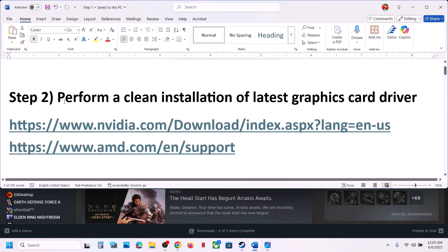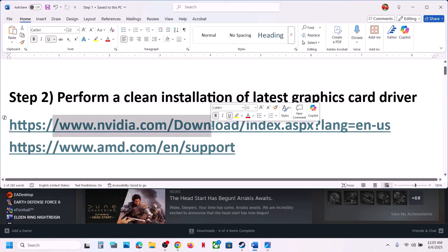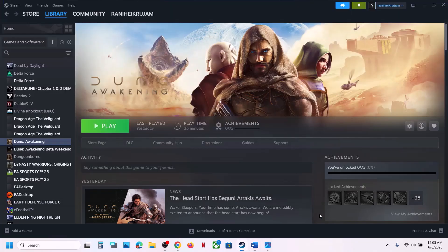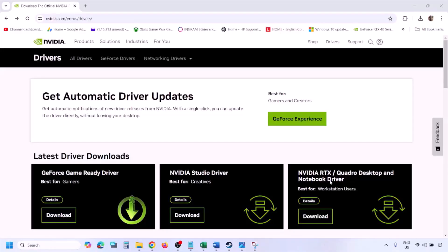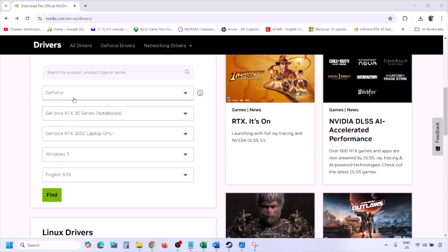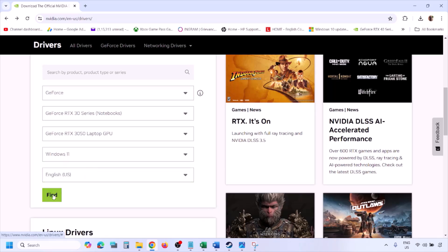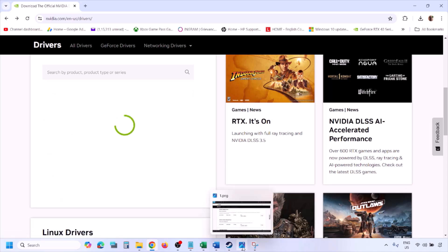The next step is to perform a clean installation of your latest graphics card driver. If you have an Nvidia card go to the Nvidia website; if you have an AMD card go to the AMD website. Select your graphics card and the right operating system — Windows 10 or Windows 11 — then click Find.